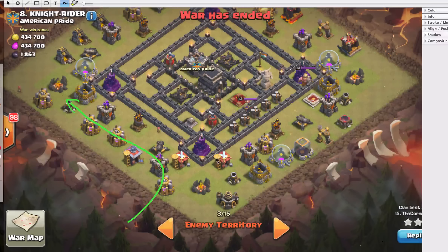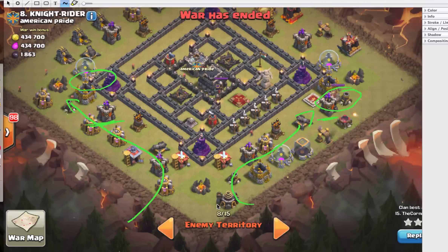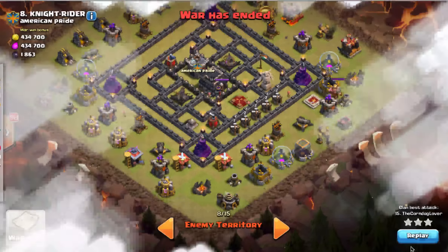The plan was to send two fire teams — one to go up that way, one to go that way — and when they got to about this point, that's when it was safe to launch some hogs: about 8 to 10 hogs directly into the core of the base with four heals. They would have been able to wipe out pretty much everything in this core — those four Teslas, those two X-Bows — and then go through to help out with cleanup. A really simple plan. Let's watch it in action.